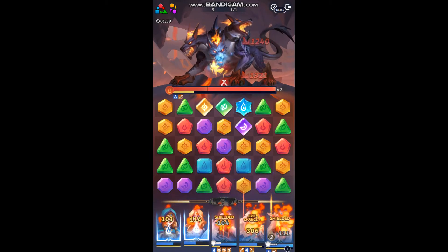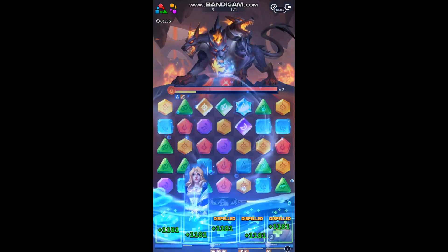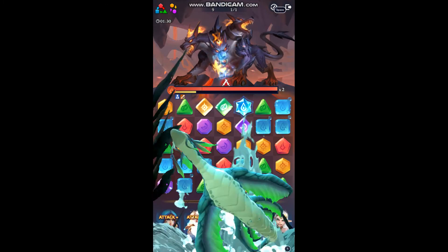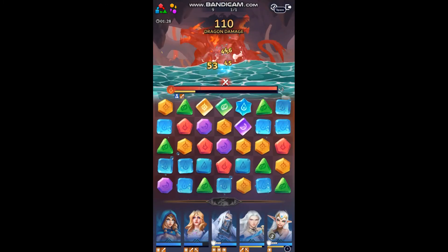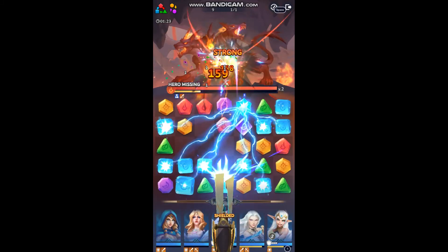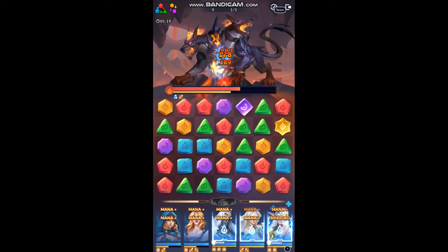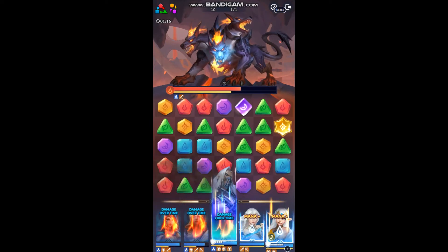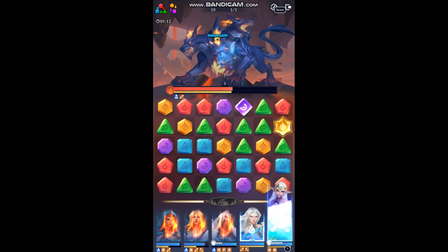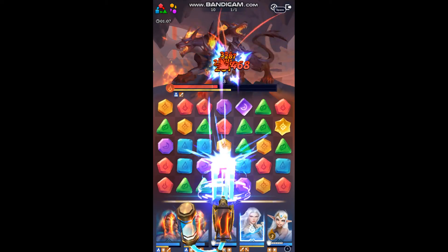We're going to get rid of scorched with Alia and her cleanse, put some more blue stones on the board. We're going to put some more stones on the board from Fiona and heal the party. Then just to maximize how many stones we're going to get, I'm going to blow that up and get rid of all of those stones. He's going to hit — we're going to back him up, slow that mana down again, refresh that debuff, hit him with Aurelia, hit him with Palmyra, and if he's still alive we'll hit him with the dragon too.